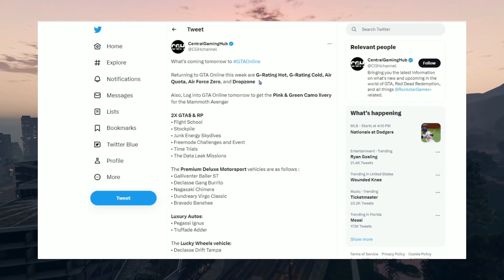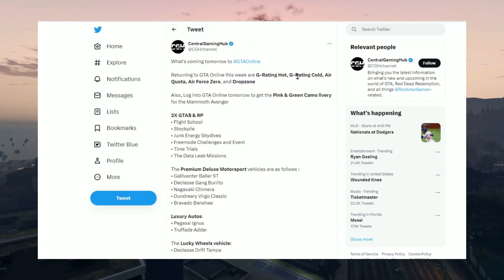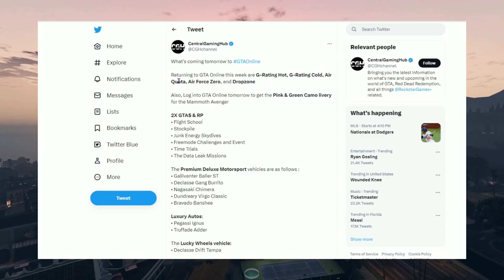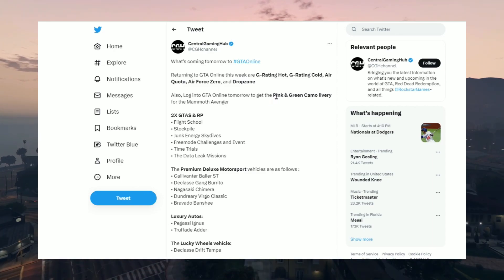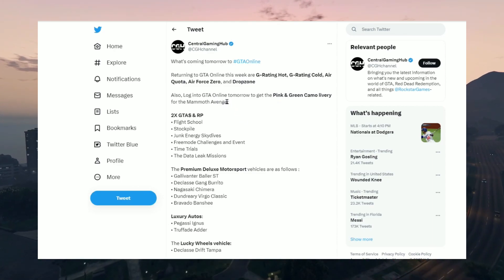Returning to GTA Online this week we've got G Rating Hot, G Rating Cold, Air Quota, Air Force Zero, and Drop Zone. And if you log in this week you get the pink and green camel livery for the Mammoth Avenger.